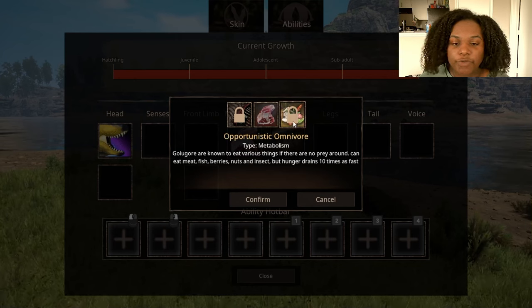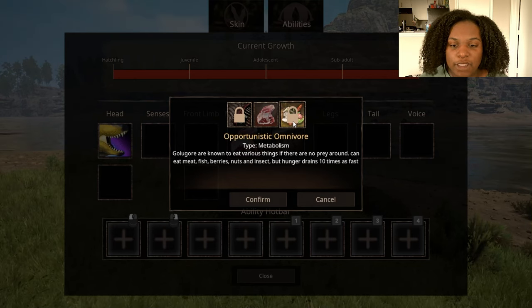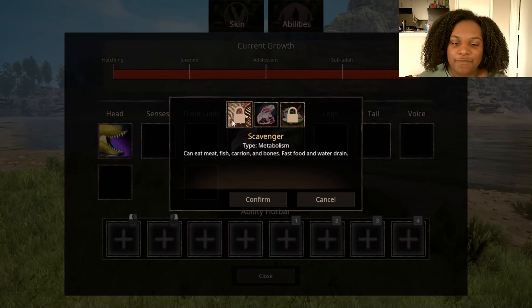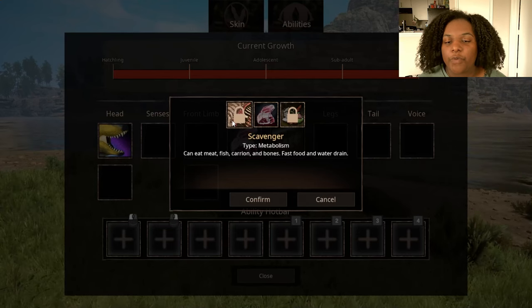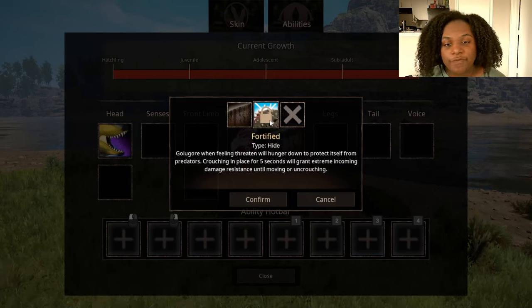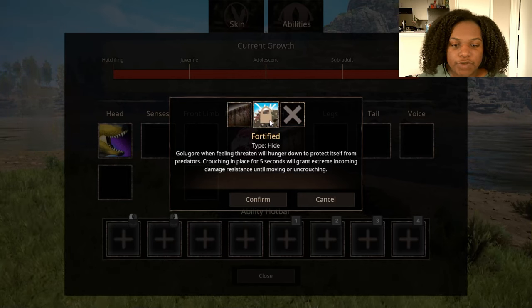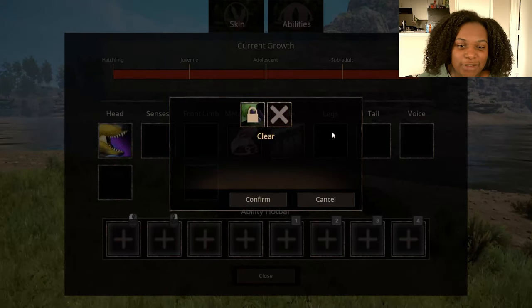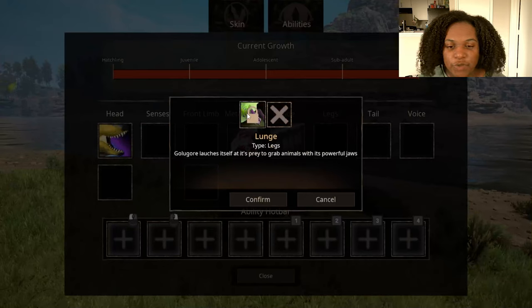Opportunistic Omnivore means Gologor can eat various things — meat, fish, berries, nuts, and insects — but hunger drains 10 times faster. Scavenger lets it eat meat, fish, carrion, bones, fast food, and water drain. For hide, Standard Hide does nothing, and Fortified means when feeling threatened, crouching in place for five seconds grants extreme incoming damage resistance until moving or uncrouching — basically like Onodonto but as a predator.